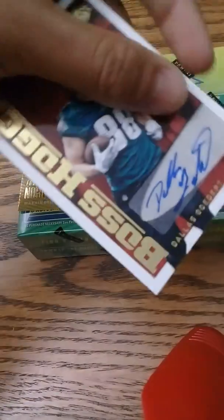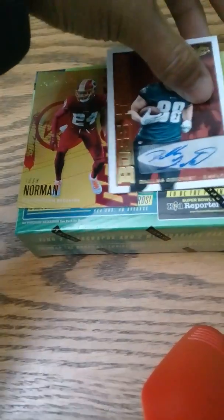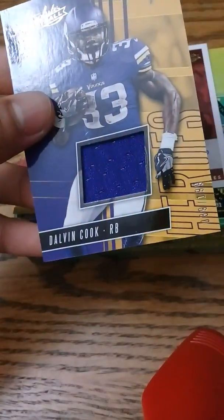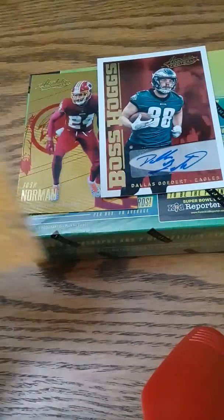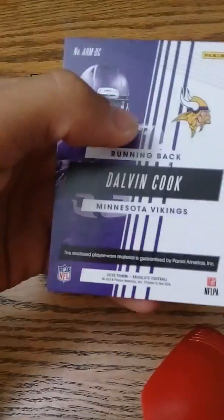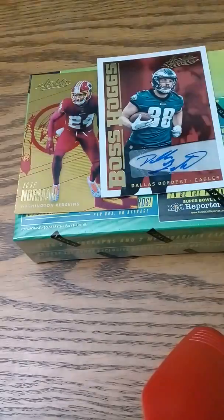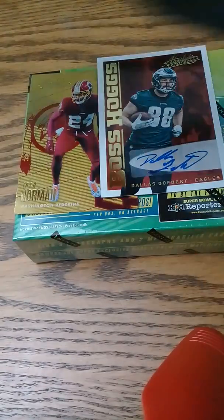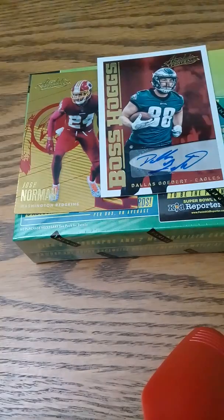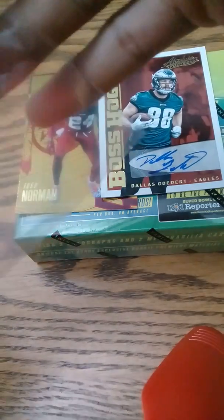Our auto is Dallas Goddard. He's doing pretty good, better than most. And that's our patch — Dalvin Cook out of 199. That is player worn, like every other thing. And this is Sean Jackson. I thought there was another card before that, Dalvin Cook, but I didn't know that was just it.